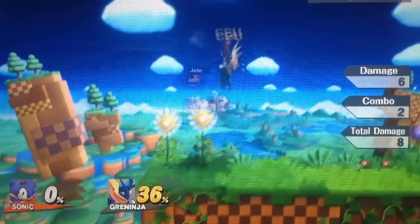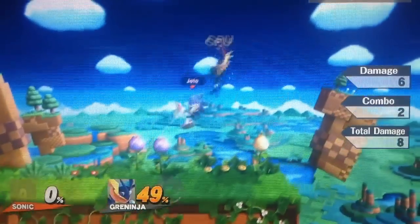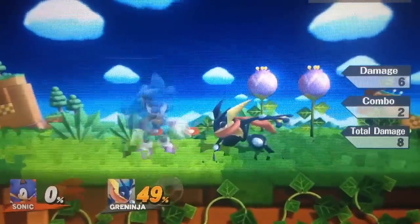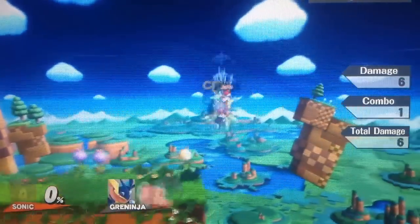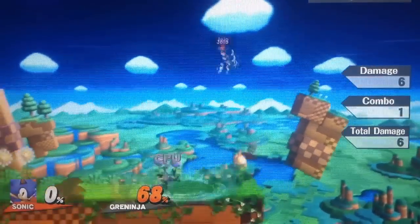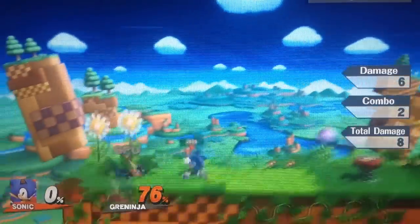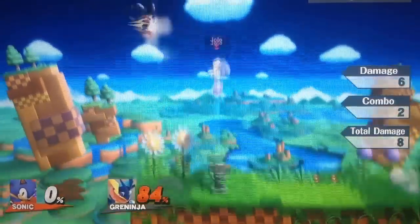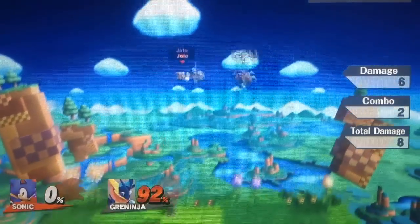Sonic's up tilt is a decent up tilt. It definitely isn't anything like Pikachu's up tilt or Sheik's up tilt, but it is a decent one. You can usually go up tilt into Nair or up tilt into forward air, but a lot of times they will be able to air dodge or just attack on their own. I wouldn't go for up tilt too much; I'd usually go for up smash instead. But if the opponent is right on top of you, up tilt can be pretty nice because it does combo a little bit.